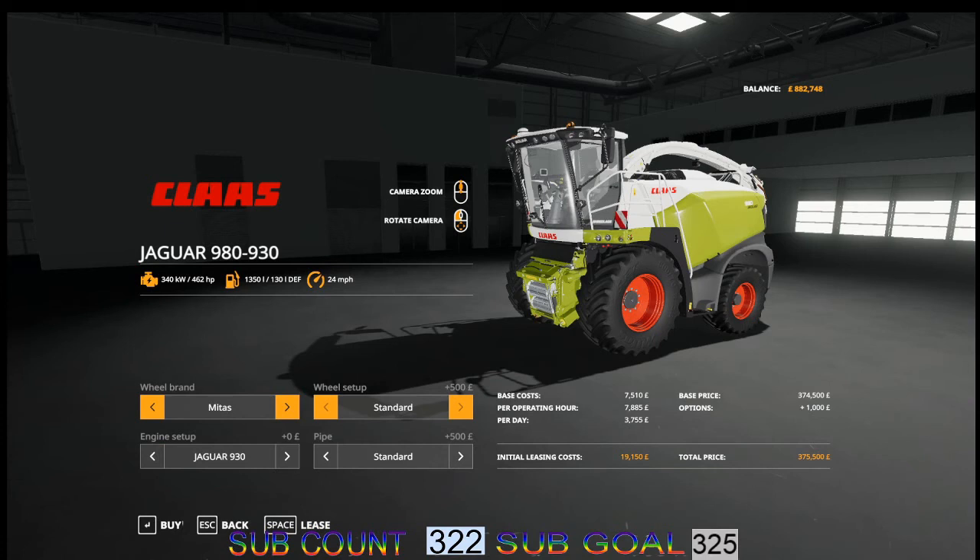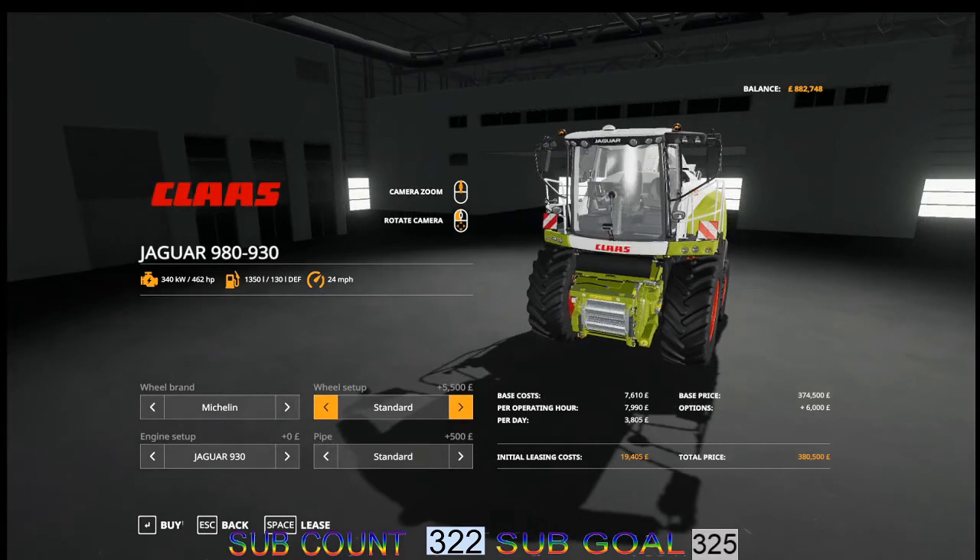You can have Mitas tyres as standard or wide tyres, Trovo standard and wide tyres, Michelin standard and wide tyres, and back to Mitas wide tyres again. Interestingly, the wide tyres are cheaper than the standard ones.